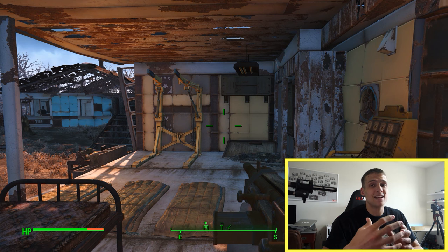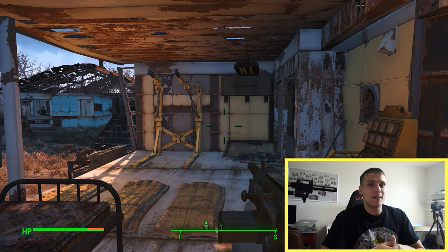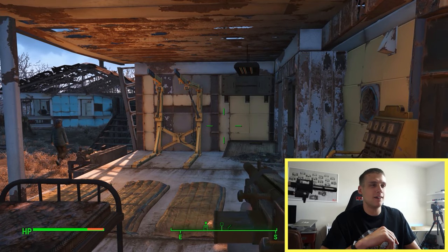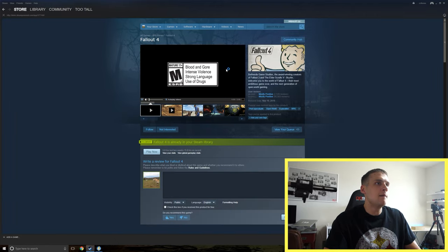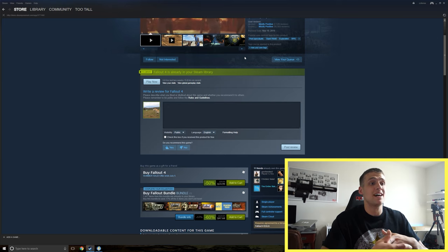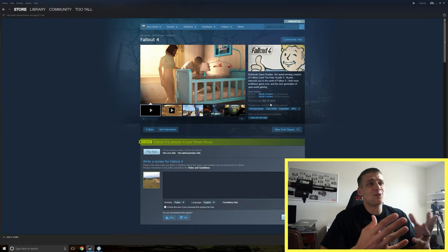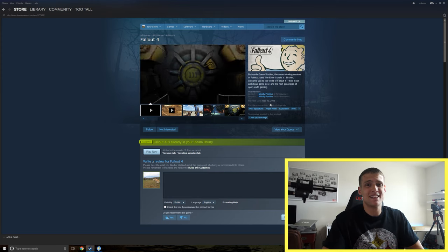I've picked up a few games so far but I have intentions on buying more, so I'll probably be playing some older games for maybe the next couple of weeks. Let's go to the store page for Fallout 4 — it's actually on sale for 50% off for the summer sale, down to $15. It's also part of a couple of bundles. This isn't going to be a huge review.